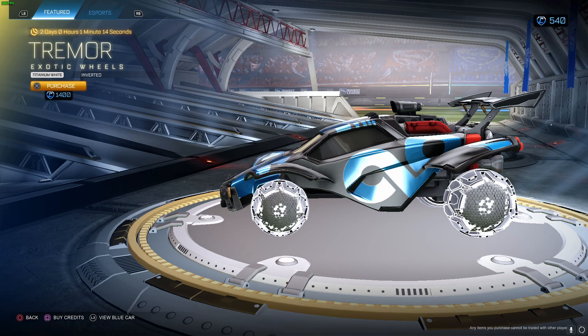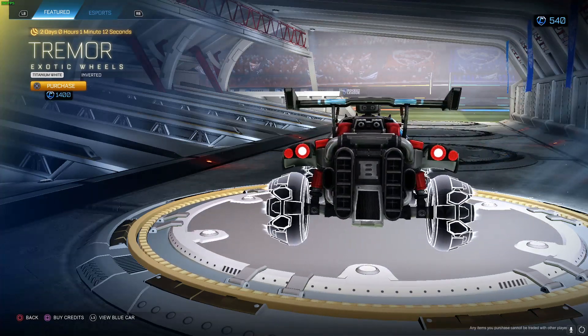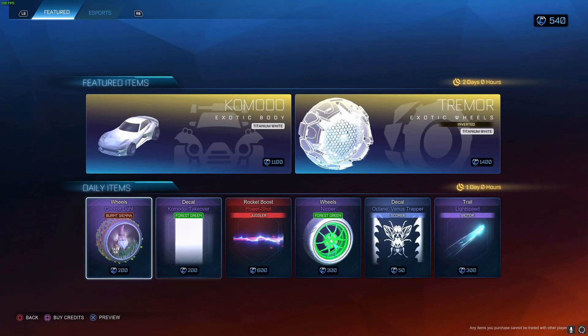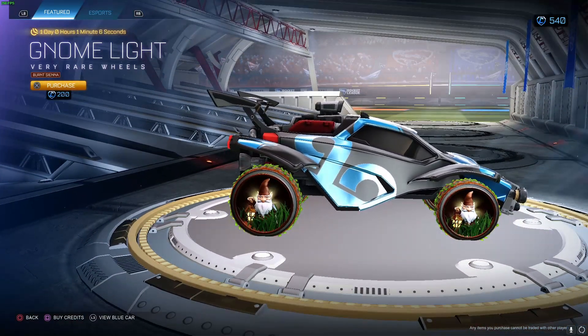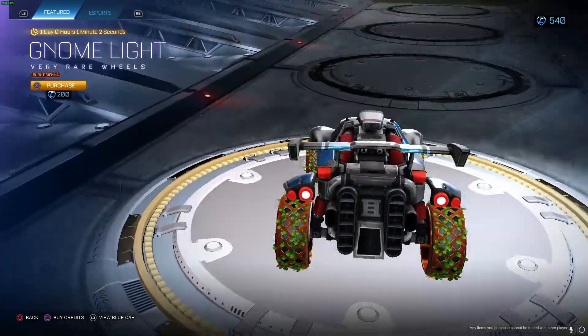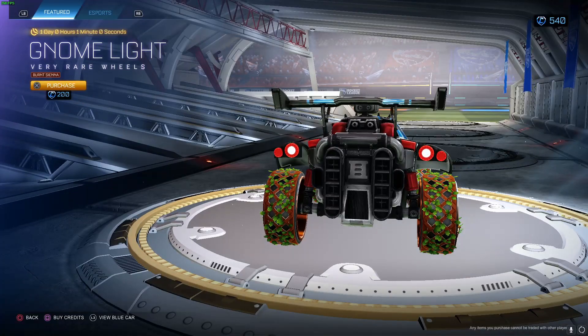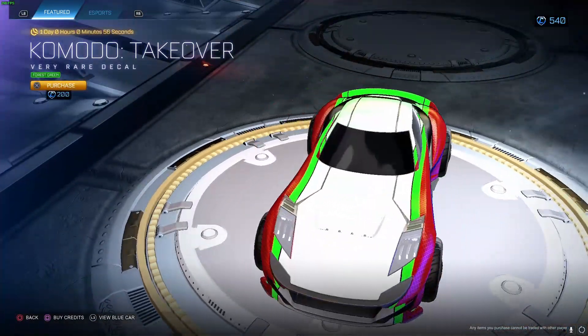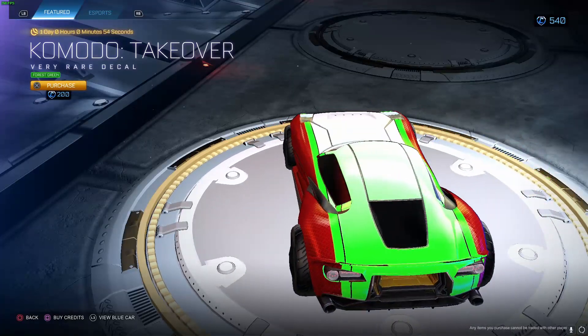Trimmer Titanium Inverted, I've always hated these. Nope. Gnome Light Burnt Sienna - these are actually cool. Burnt Sienna makes them look pretty cool. I like how there's leaves on it, yeah I like that. Looks like fences and leaves, that's cool. Komodo Takeover Forest Green - we've seen this decal plenty of times, it's just a different color now. Boring, very boring.